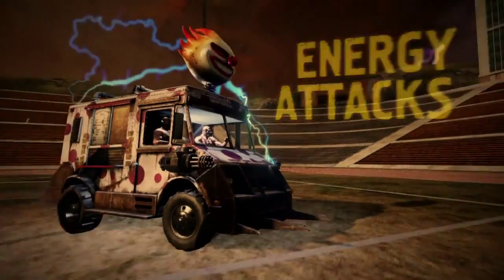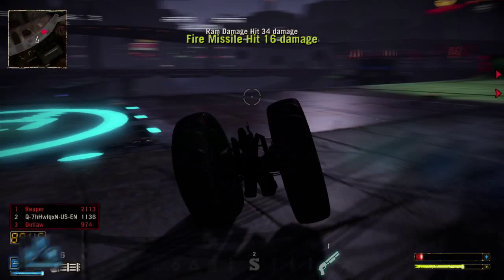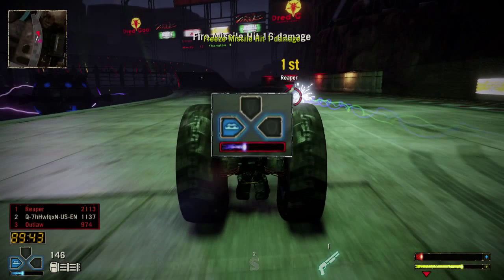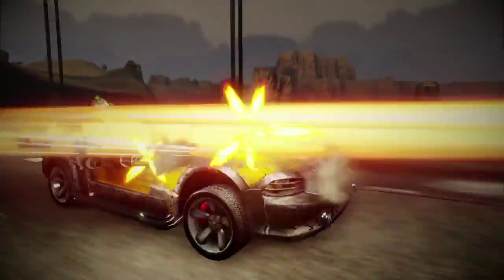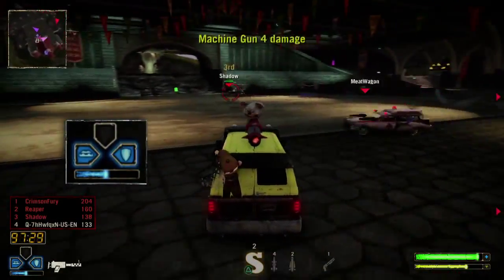Twisted Metal's energy attacks are powerful tools that can help in both offensive and defensive situations. Each energy attack is mapped to one of three directions on the D-pad. Every time you use an attack, it will deplete part of your energy meter. Different attacks use different amounts of energy, and certain vehicles have their own energy depletion rate depending on the attack.